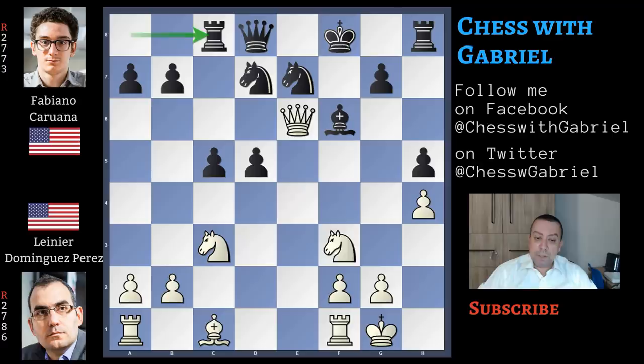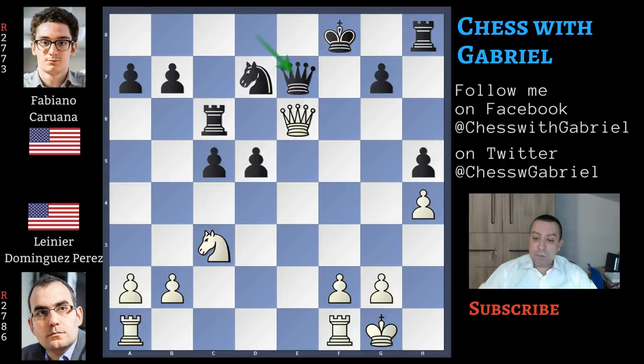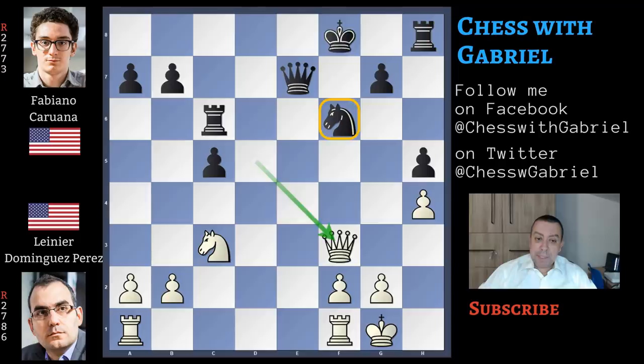After rook to c8, Dominguez Perez continues with another strong idea — knight to g5, threatening checkmate in one. The bishop is forced to capture, bishop captures, bishop recapture is a good idea. Now the knight is also pinned. There is also the idea of knight capture on d5, so here comes rook to c6 attacking the queen. Bishop captures with check, the queen recaptures, and now finally the queen captures on d5 and regains the second pawn but with advantage because again the king is exposed and this rook seems difficult to activate. Knight to f5 played by Caruana is an okay move, and now queen to f3 pinning the knight.